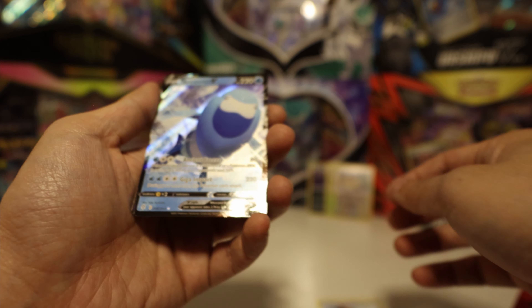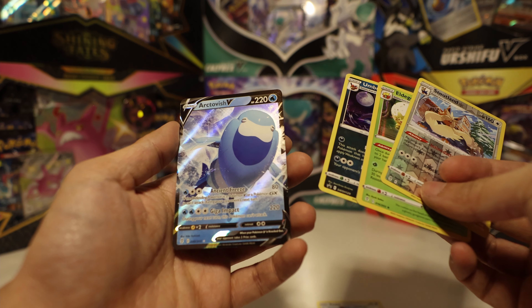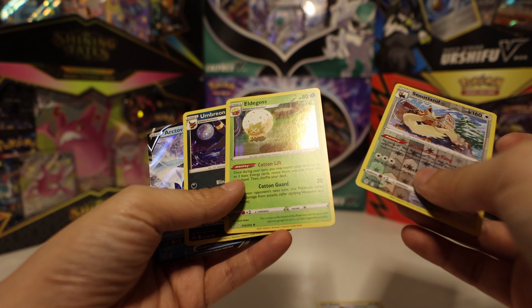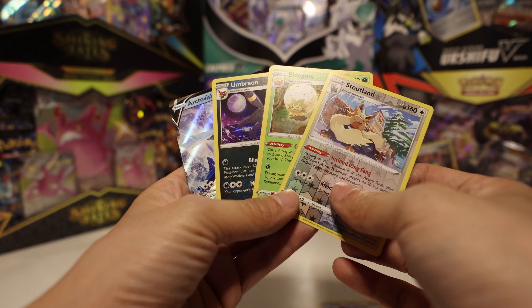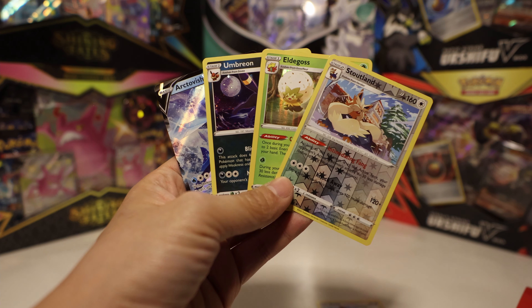So this is pretty cool. Let's bring our hits up today. We got the Arctivish V, we got the Umbreon Promo, we got the Holo Eldegoss, and a Reverse Rare. So that's not bad. I have some pretty good luck with these Blister Packs. Alright, that's it for today. Thanks everyone, bye.